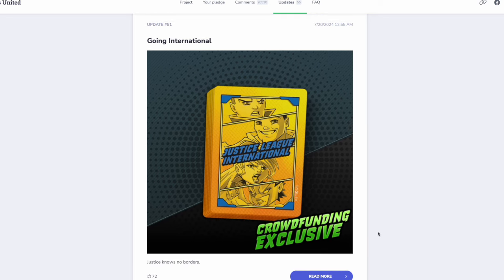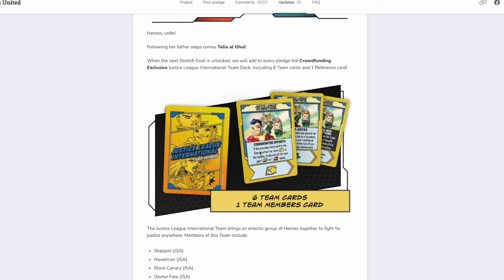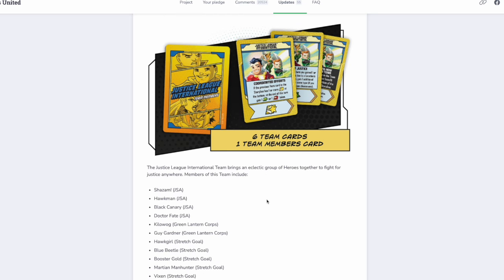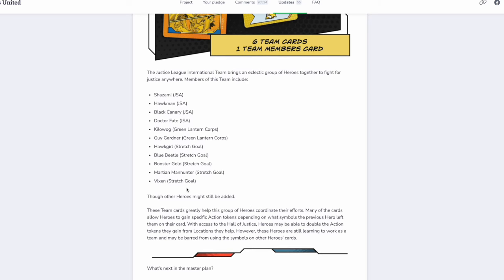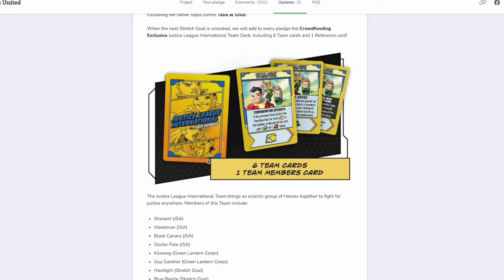Since we unlocked Talia al Ghul, the next thing that happened was we got the Justice League International Team deck. As we open it up, we take a look at the team deck cards, as colorful as ever. It talks about the Justice League International team deck and what that entails. The team decks — people who've been lucky enough to get their Multiverse pledges have seen them in action, but to the majority of us United fans, they're still kind of a mystery. We still don't really know how they're going to feel on the table.